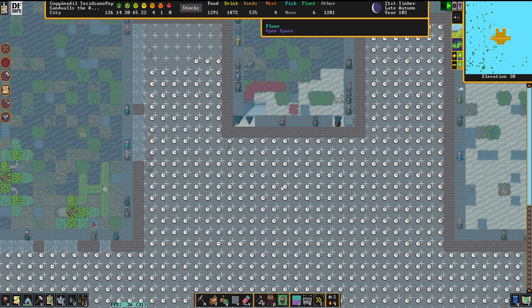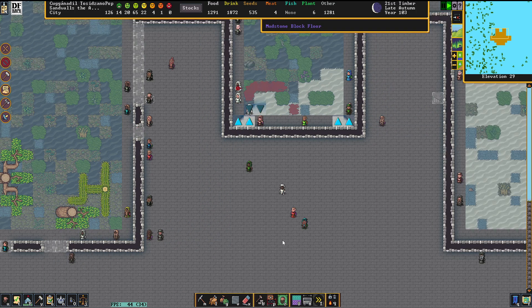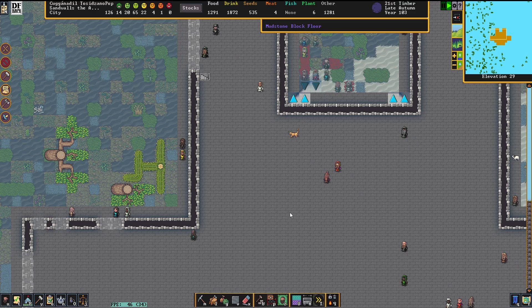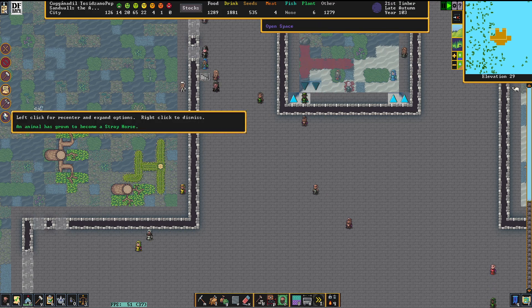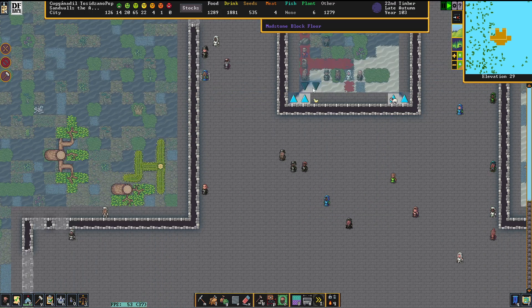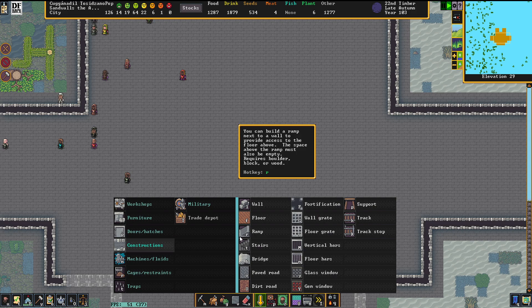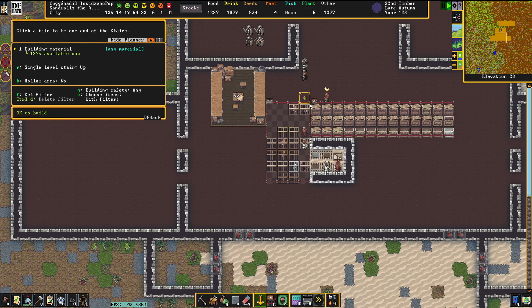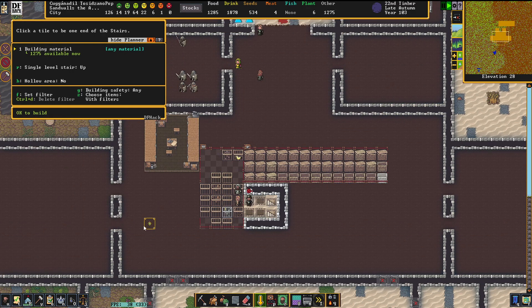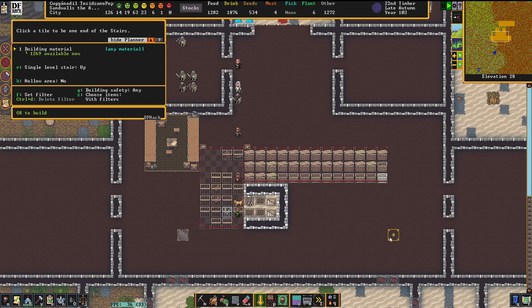This will keep the fort busy for quite a time, but this level here is going to be really important. I figured this fort needs a proper range defense — we've been talking about that in the comments section previously — and level two will be made pretty much for the Marksdwarfs. This is going to be the territory where these guys will do their thing, and I want to bring up a nifty little construction I made up here.